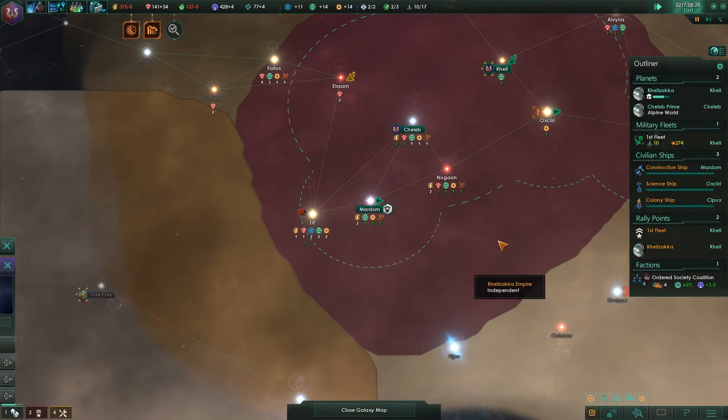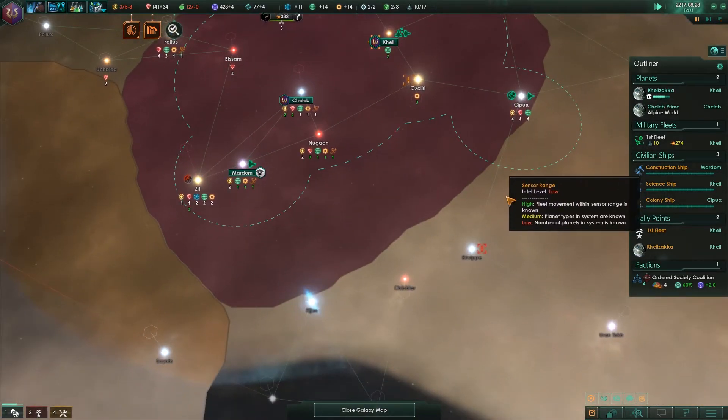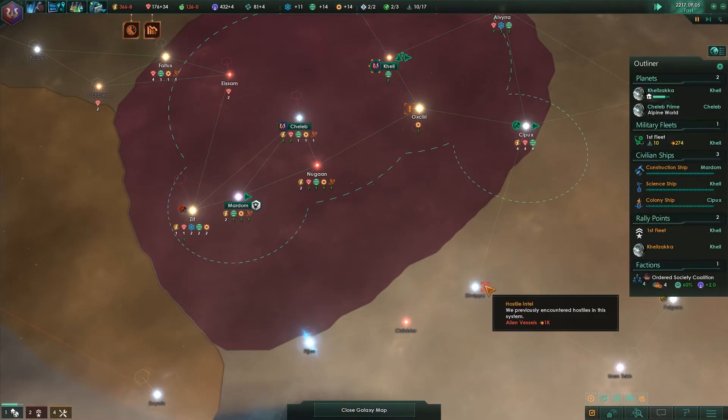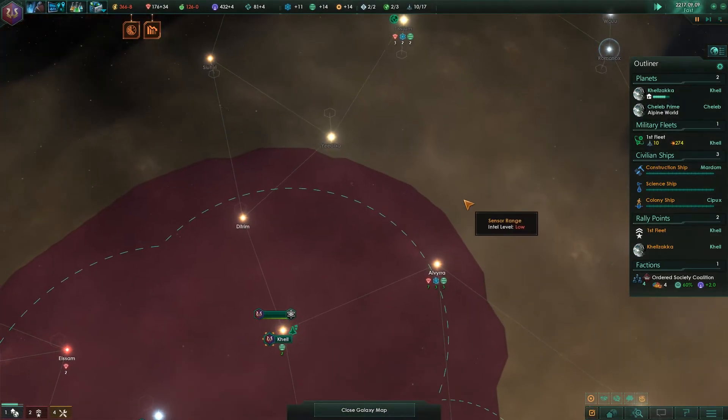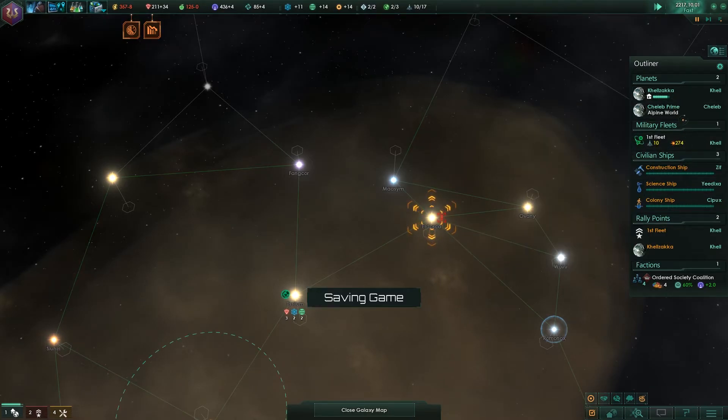We've got some beta aliens right there. I would like to scan this system, but it's got a 1K fleet in there and we really don't want to tackle that just yet. We do want to build up our fleet so that we can counter these guys, because it's still in our situation log.